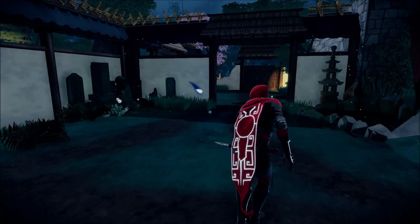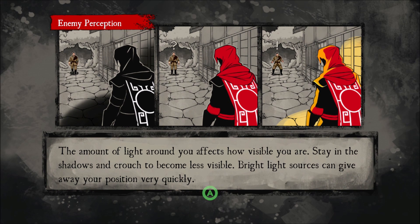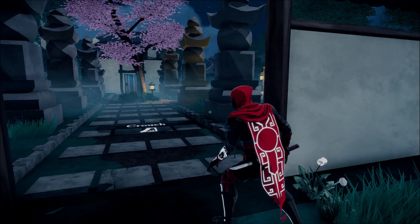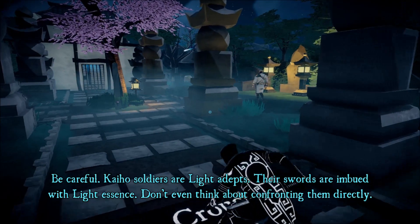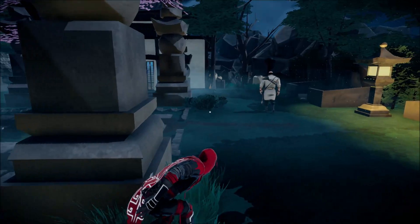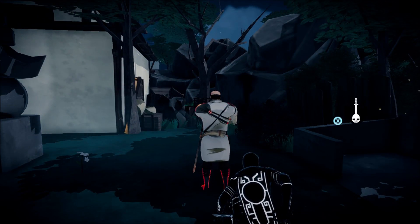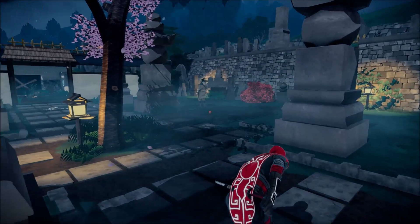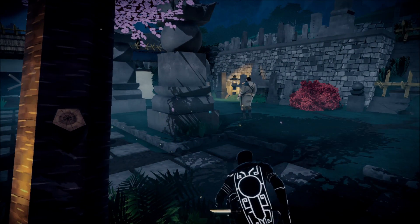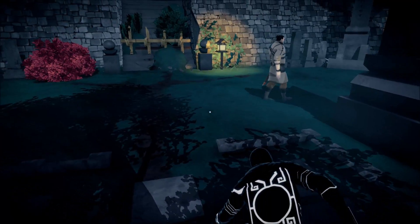Enemy perception — the amount of light around you affects how visible you are. Stay in the shadows and crouch to become less visible. Pull and hold left trigger to crouch. This reminds me a little bit of the real Tenchu games. I do like how your visibility is denoted by your character's colours — he goes proper black and white when you're in the shadows, and when you move out his colour comes back.